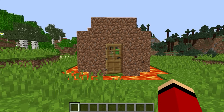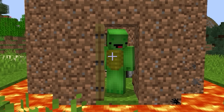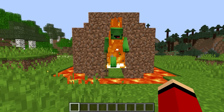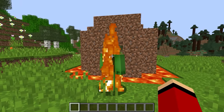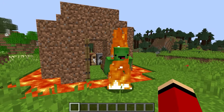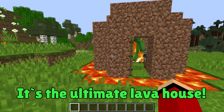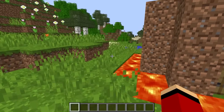Hey Mikey! Wanna come inside? Mikey, isn't your house a bit much? Why are you living somewhere so dangerous? That's hot — you can barely go inside. It's the ultimate lava house, but be careful — it's hot. The entrance looks tricky. Is the entire house surrounded by lava? Totally surrounded. Lava is the ultimate home security system.